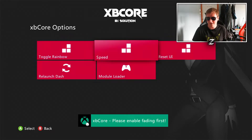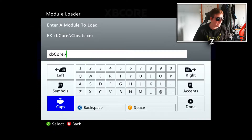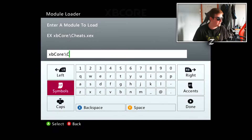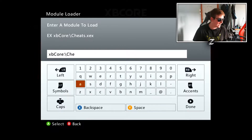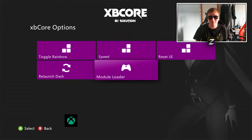It's got a module loader, so if you click the module loader you basically activate the XBCore cheats by simply entering cheats.xcx. We'll do that right now — boom, there you go, and then the cheats will be activated. That's a pretty cool feature that it's got.